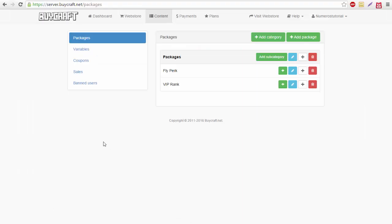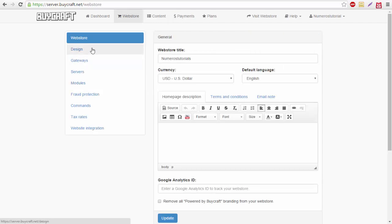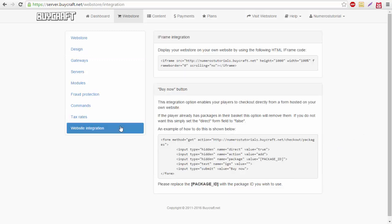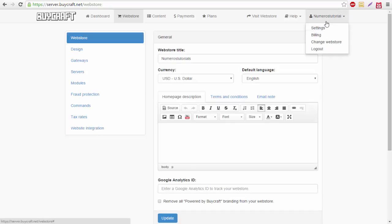Another cool feature is sales and coupons. Coupons make packages cheaper and encourage players to buy. In your web store, click on Design — here you can change the logo, change the theme, and add new themes. You can also embed the web store into an existing website using the provided codes.